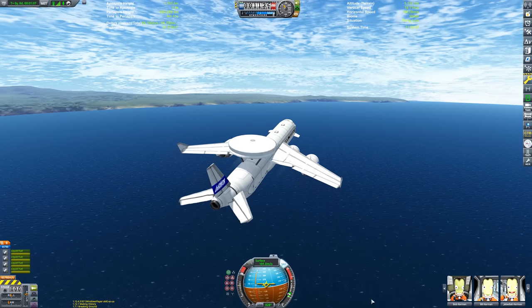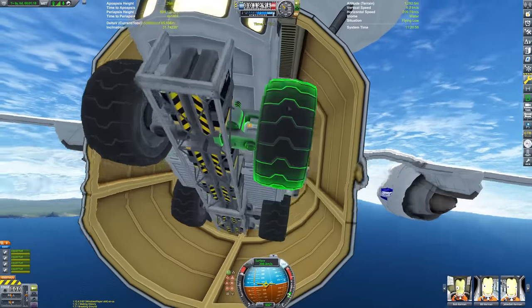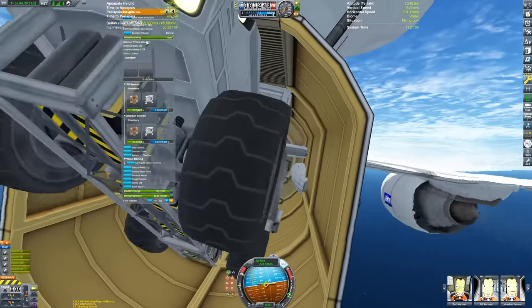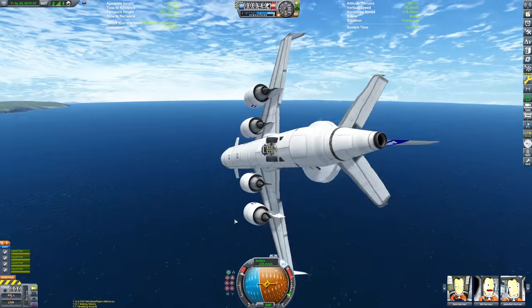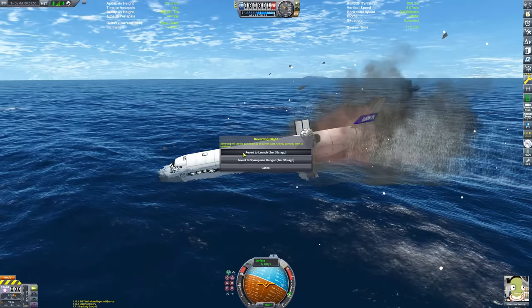This isn't the final flight I ended up doing for this mission. Because as you can see, the rover in the back didn't want to stay put — it was just sort of hanging by the piston, flopping around. It wasn't staying still. The plane kind of worked, but this looks a bit rubbish. So I reverted to the Space Plane Hangar after crashing in the ocean.